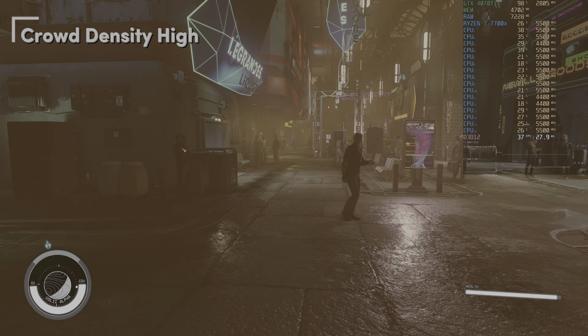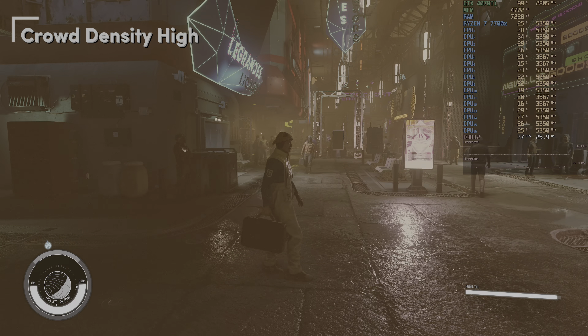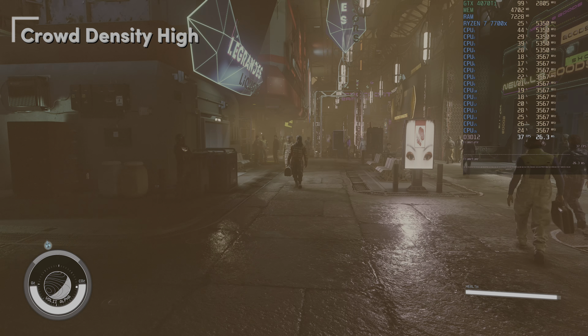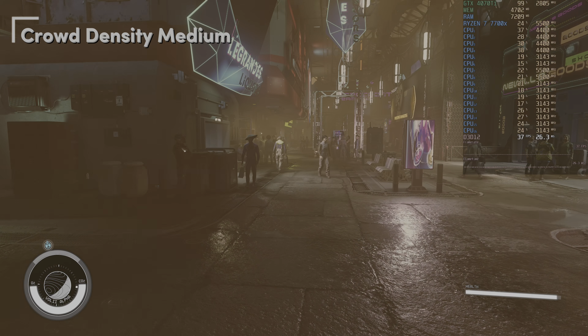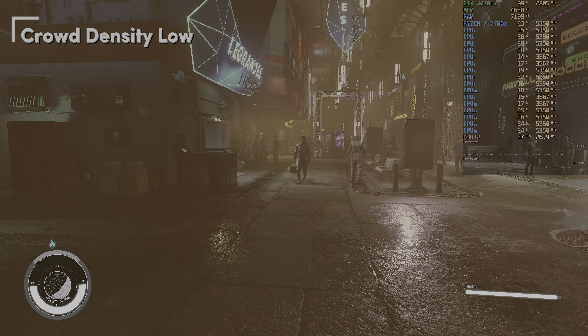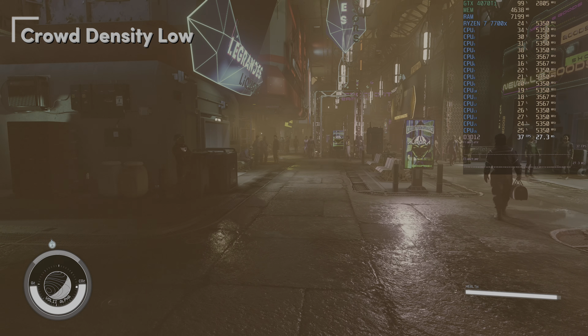Traveling to Neon to look at crowd density, starting at high with about 24% CPU load — I thought this setting would mostly impact CPU. But switching to medium I don't see fewer people in Neon, and switching to low I still see about the same amount of people and the same CPU load. I tested this by setting crowd density and reloading my save, but maybe crowd density only changes when you enter an area, not when you load a save. If you know, let me know in the comments. Keeping it at high for now since 24–25% CPU load seems fine.